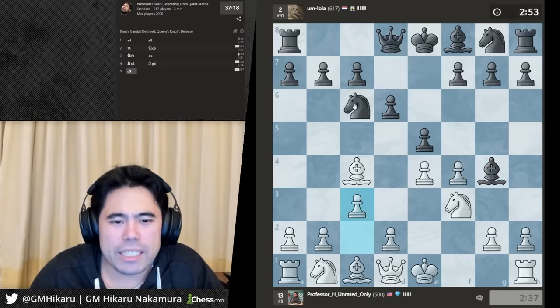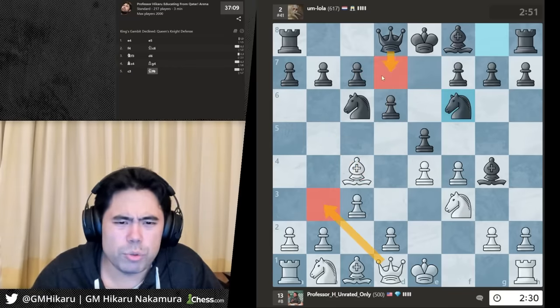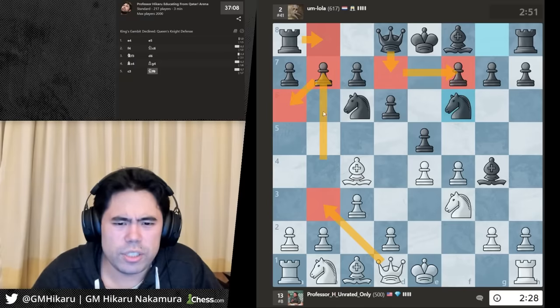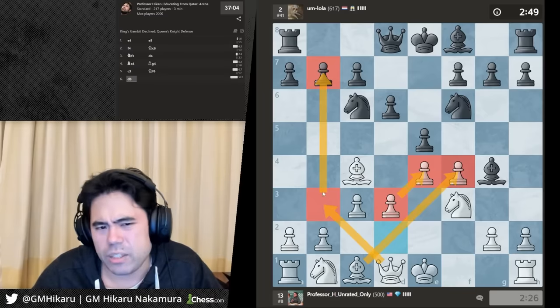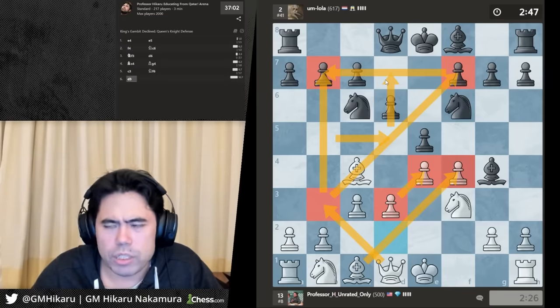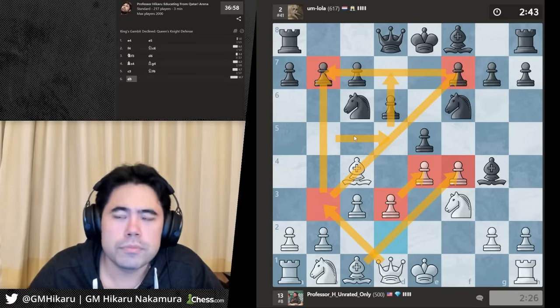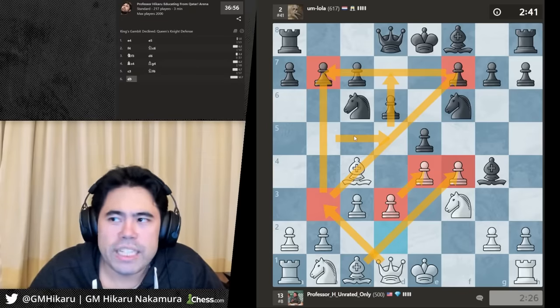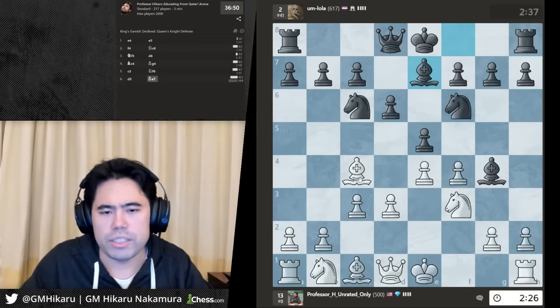Let's play c3 — I want to stop knight d4. I also maybe want to go queen b3 and create the classic right triangle idea, but if I go queen b3 he just goes queen d7, takes, and I have problems in the center. So let's guard the pawn, guard this one, keep that idea in our back pocket and save the right triangle.